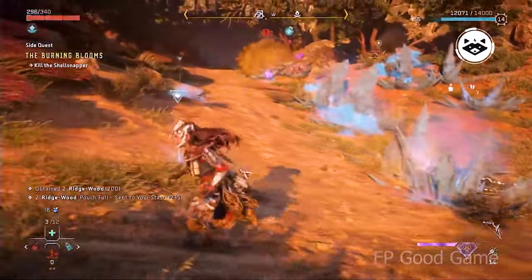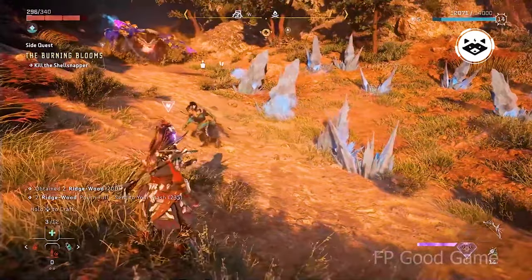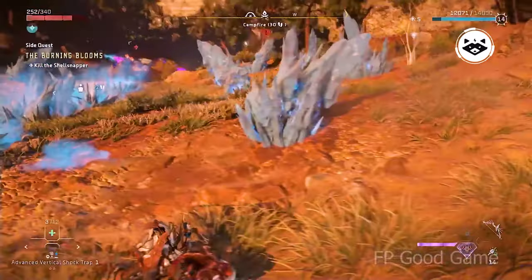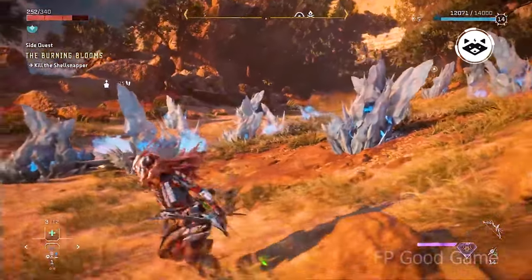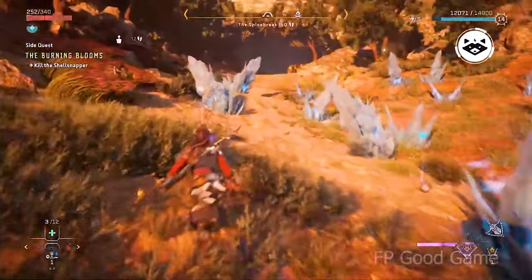The Shell Snapper is capable of firing a power blast at targets, presumably pressurized water. Not only is its shell capable of withstanding powerful attacks, but as it takes damage, it will build up a large amount of energy, and after a few more attacks, will release it as a large burst capable of stunning multiple hunters.